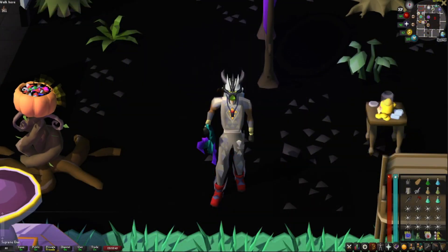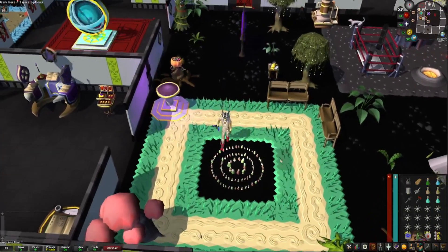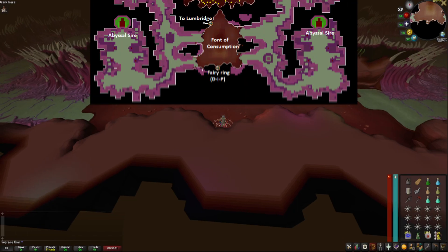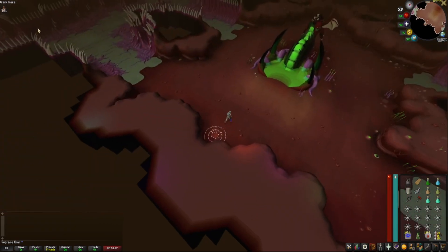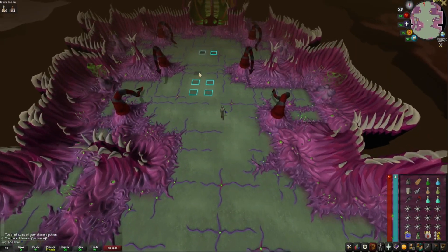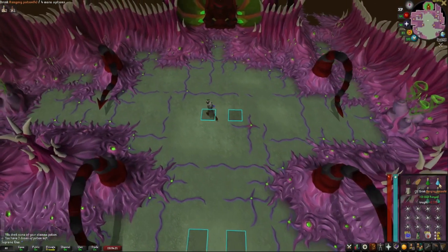Once you're near a fairy ring, teleport using the code D-I-P. At the nexus there are four spots to kill the Sire — I always go to the northwest, but you can pick whichever you want. Don't forget to drink your stamina potion on the way there. You'll see some tiles marked on the ground — I'll pause the video so please mark these exact tiles, as they'll help you throughout the fight.